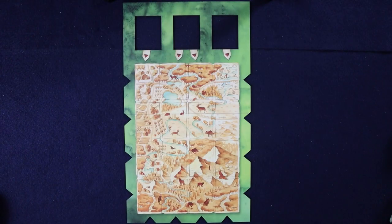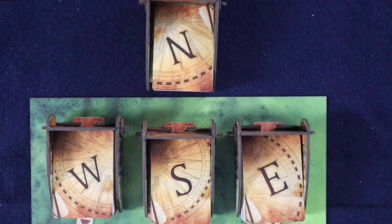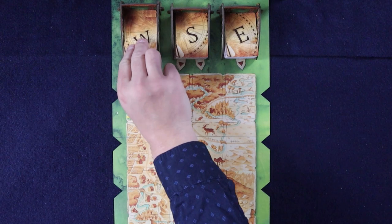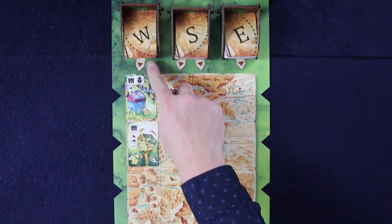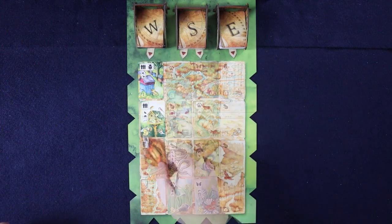To set up, place the main board in the center of the table in reach of all the players. Shuffle and place the decks marked North, South, East, and West as seen here, with North off the main board for now — that will come into play a little later. Fill each column on the main board from the respective decks as indicated by the arrow that you can see here. When that is done, it should look something like this.